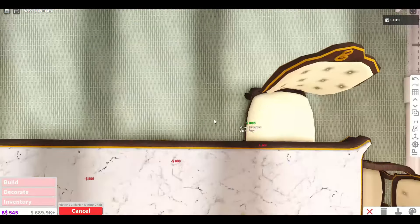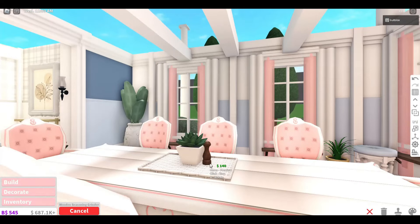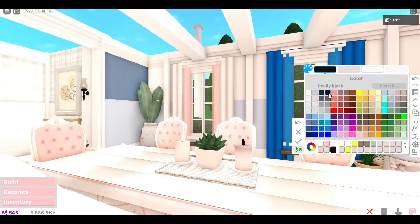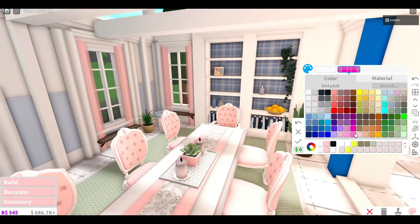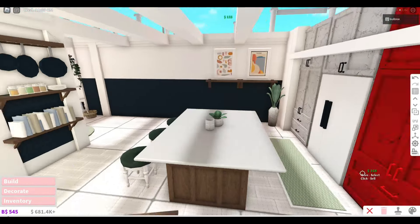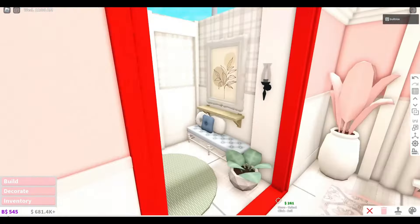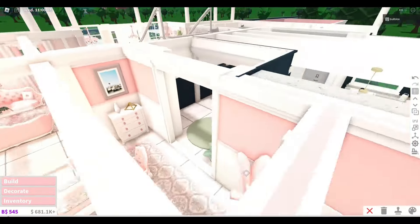I'm not really changing much here — just recoloring, doing a few little swaps, and rearranging some furnishings. You'll be surprised what a difference it makes. Moving on to the dining room, I'm mostly adding a fancier table plus chairs and of course switching up the color scheme to pink. I'm even keeping a lot of the little decorations that Simply Bubbly added, just changing up the colors.